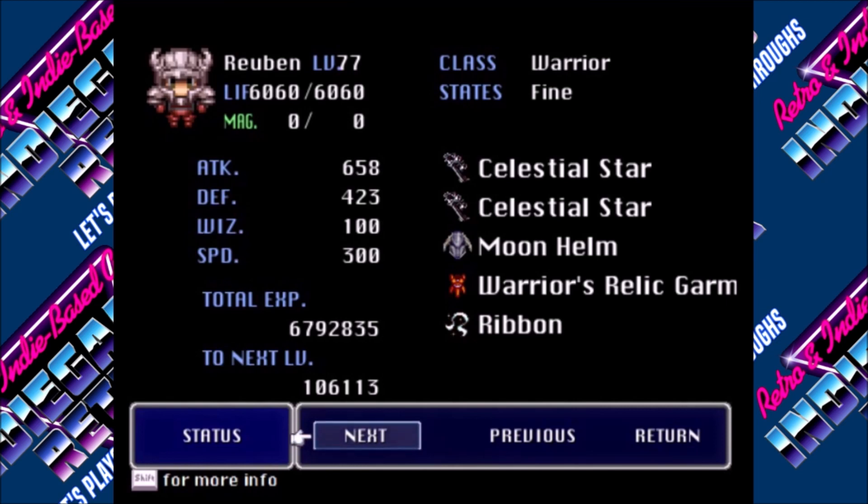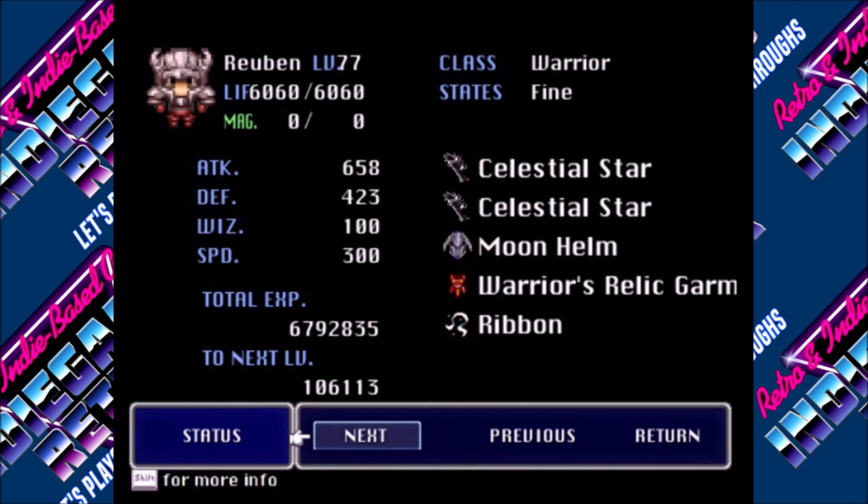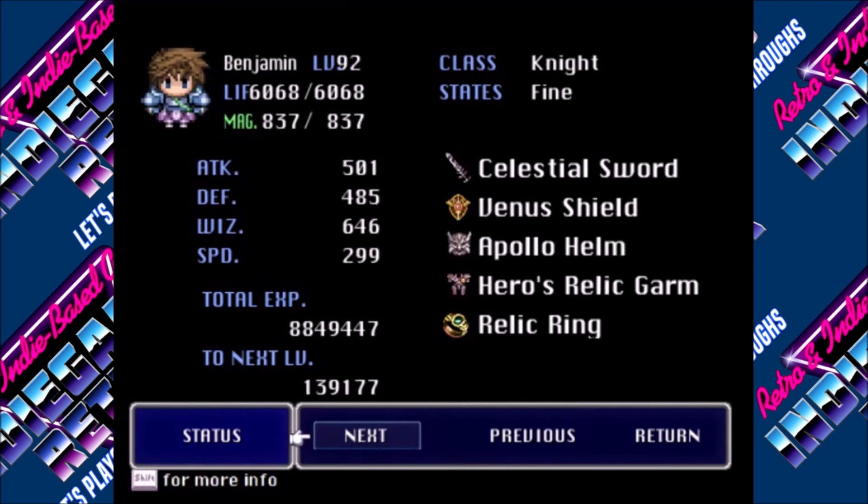Ruben got eight attack and four speed. I think I also gave him the five attack and five speed I picked up in this room. Then Phoebe — I gave her the five defense and five wizard from this room, plus an additional eight wizard and four defense, and three or four life ones. I bumped Ruben up to 6,000 life and Phoebe to 6,000 life, with enough magic ones to bring her MP to at least 800. So now these are all their final stats, which actually aren't too bad.